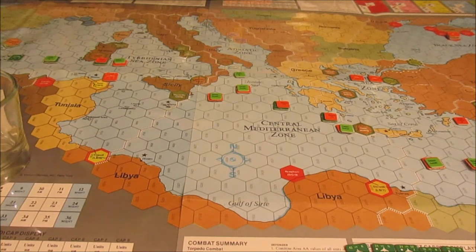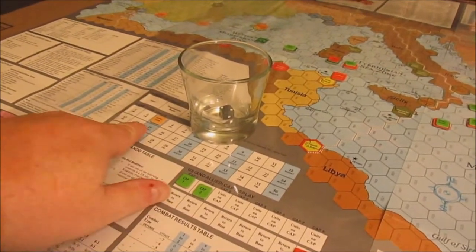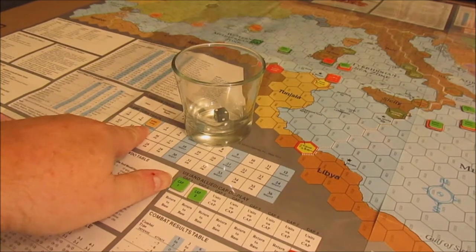Hey everybody, welcome back. We are continuing our playthrough of Sixth Fleet from Victory Games, Scenario number five, Aegean Offensive, and we are stepping into turn three — the night turn.